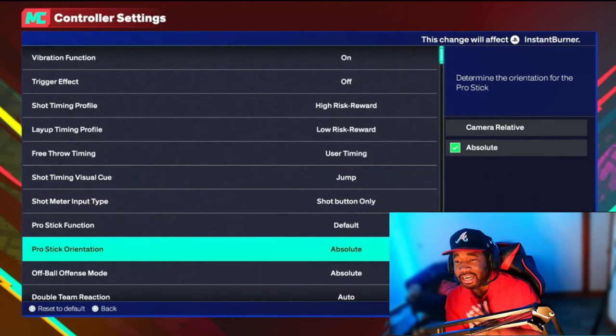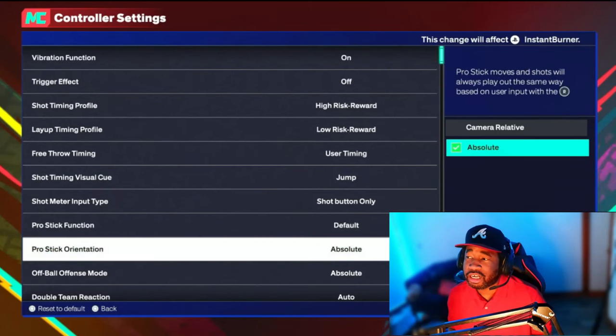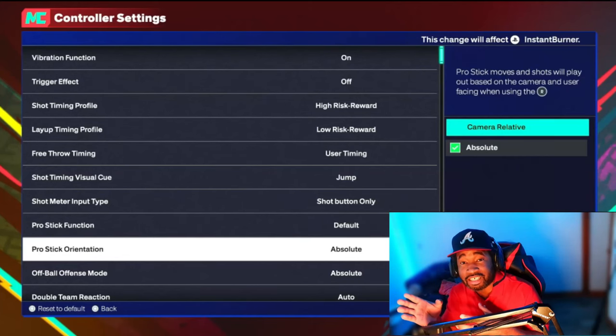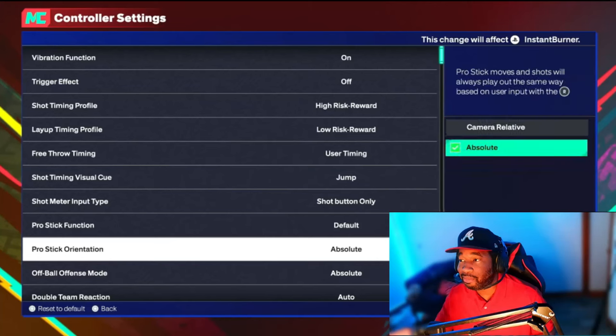The next one is Pro Stick Orientation — you have Camera Relative and Absolute. Absolute means wherever you are on the court, up is up, right is right, left is left — it doesn't matter where you are. Camera Relative means your right stick direction shifts depending on where you are on the court. For example, if you want to crossover to the left on the right side of the court, with Absolute it's just left on the stick; with Camera Relative it might be diagonal. My rule of thumb: go with Absolute. Keep it simple — if you want your hand up on defense, it's just up, no confusion.